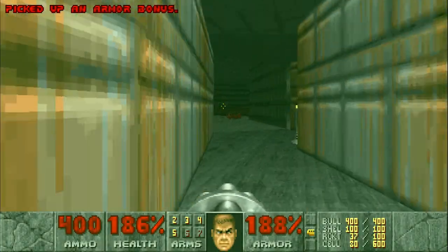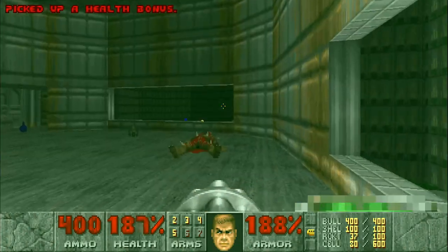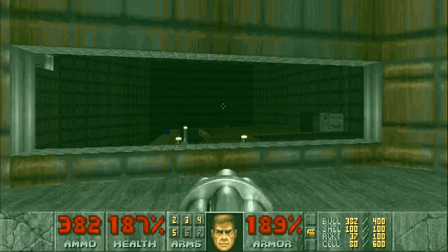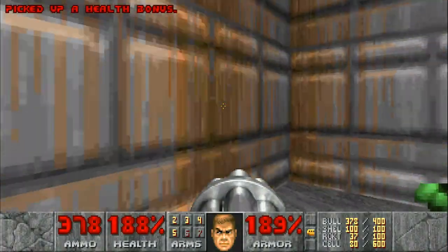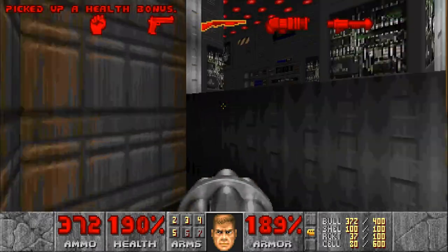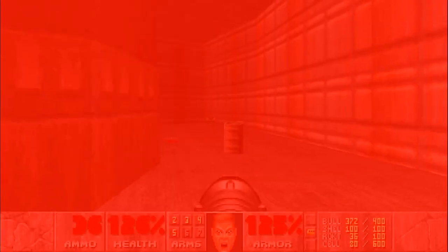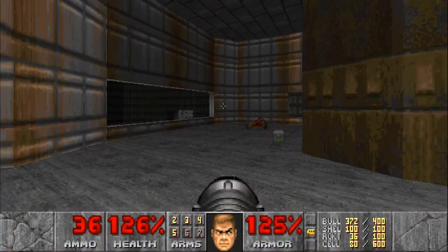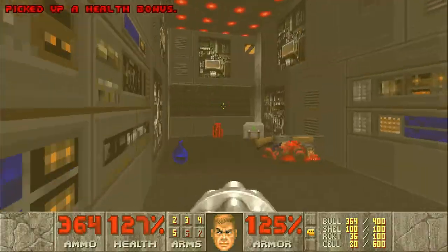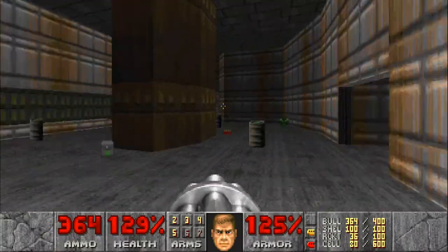Still need to find myself that blue keycard though — I can't progress anymore until I get it. There it is down there. A bit of a tanky one right there. I'm presuming this is the right way to go towards it. Rocket launcher time. Ouch, I think I really messed myself up there. Well, there's a red keycard.